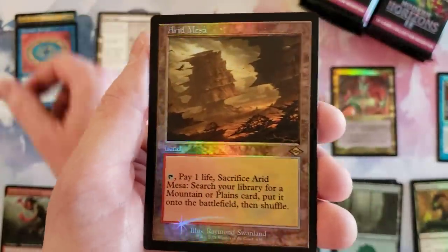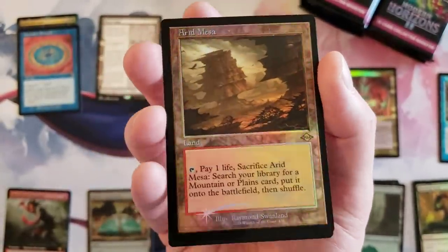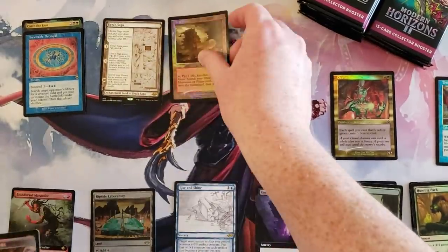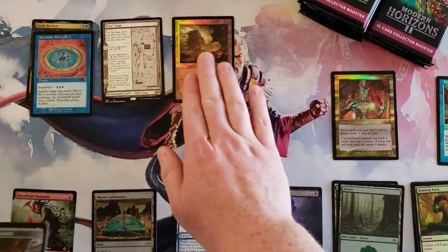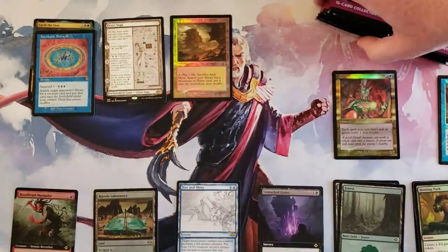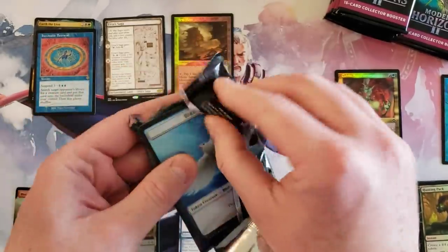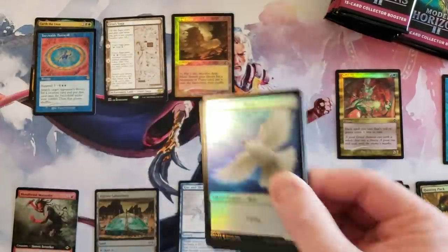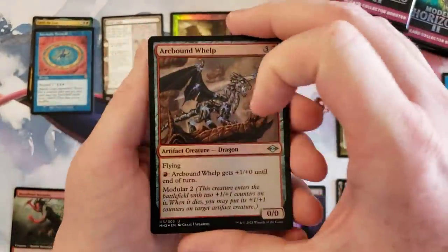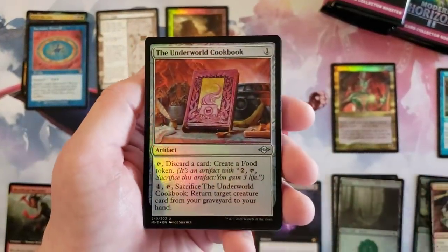Our first fetchland — we got the Arid Mesa in the old-bordered foil! I'm going to put fetchlands in their own special spot. Also got a Treasure token and a Crab. Not going to say anything against it — these collector boxes, they keep tweaking them into a really interesting opening experience, and I think that's what they're going for.